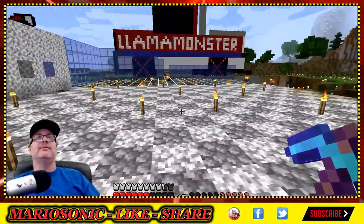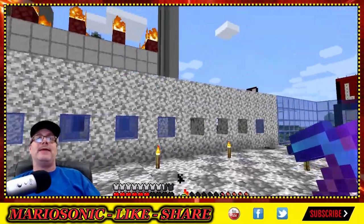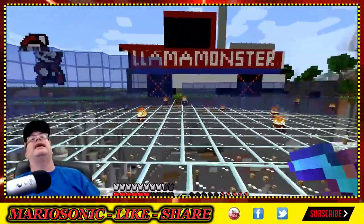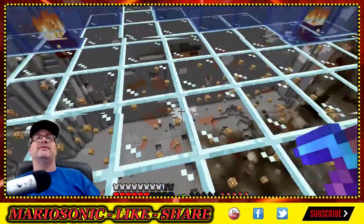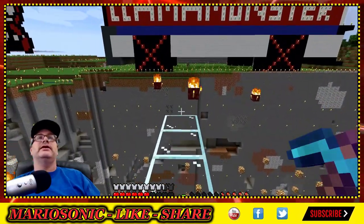I saved a cat today, it was very amazing. So I'm going to put something in this room. I accidentally burnt down a llama monster building, and this is the start of it, but I got going on the log cabin. I'm doing the Mario. So this is the pit — look at the pit here, this is pretty cool. I built glass over the top of it.